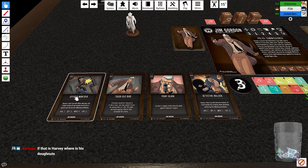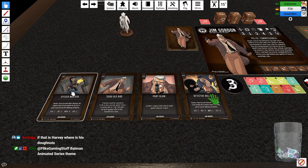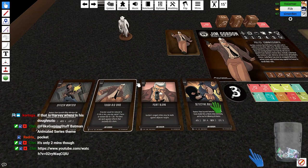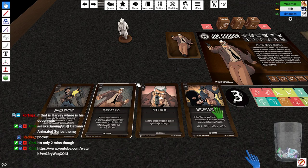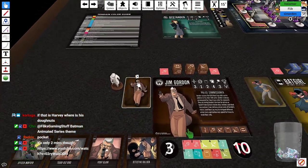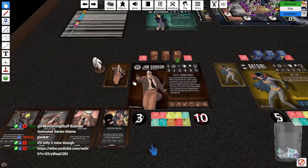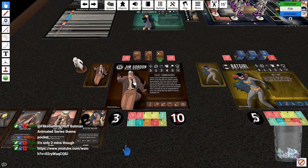Actually, you do use Bullock — and Montoya as well. Via stretch goals they're already playable, but also playable as cards. You can replace a co-op hero with Bullock. The Batman Animated Series theme was based on the Danny Elfman movie theme, but they changed it in the last season because they didn't want to keep paying Elfman.